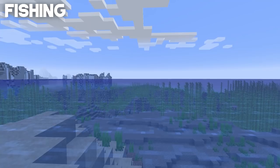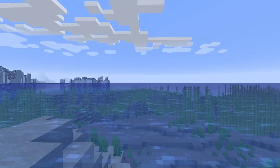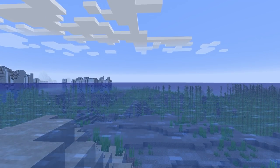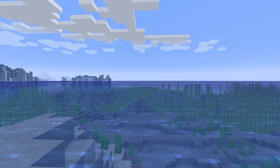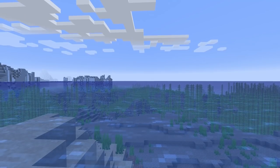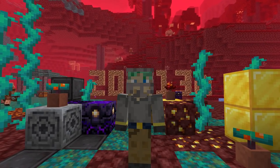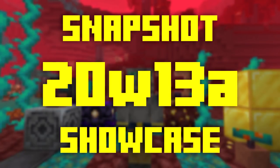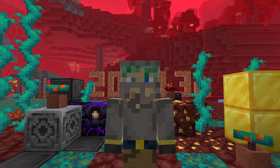Lastly, fishing mechanics have been slightly adjusted again. A fishing location is now considered open water if the hook is in water, there are no blocks besides lily pads above the water, and all surrounding blocks are source blocks with no solid underwater blocks nearby. Last week's snapshot already made AFK fishing for good loot more complex. Aside from some technical changes to the jigsaw block, that's it for the 20w13a snapshot.